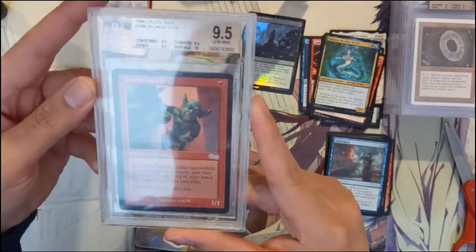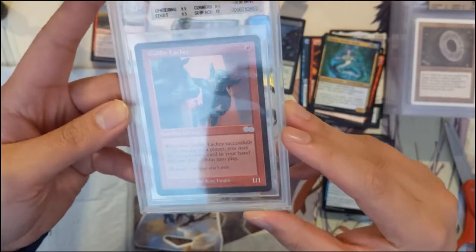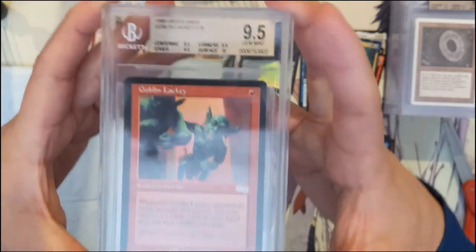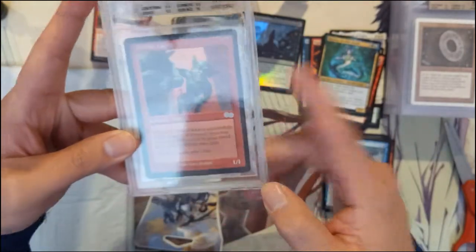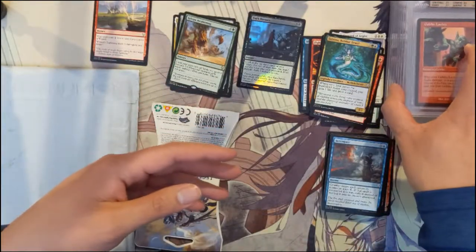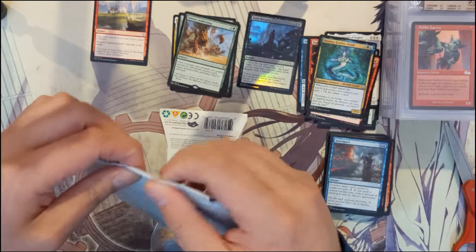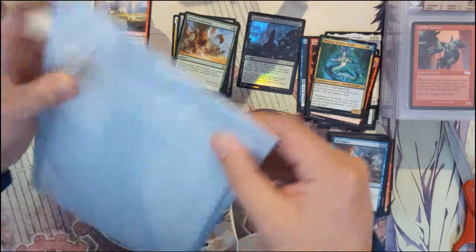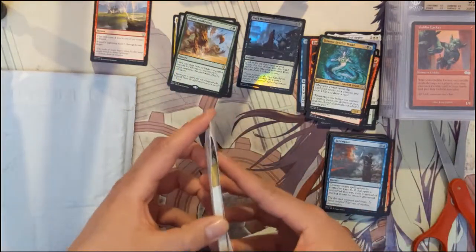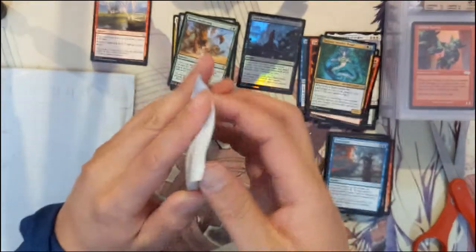For our last mail card we have a Goblin Lackey from Urza's Legacy — this card is pretty cool. If you play Legacy, Goblin Lackey is a very still-relevant card when it comes to Goblin-type decks. At first I didn't like the idea of Goblins, but when I realized it's kind of like constant waves — and while it's not a control deck, it can outlast even some control decks — I found that very cool. Let's go into this last piece of mail, which is actually pretty epic I must say.